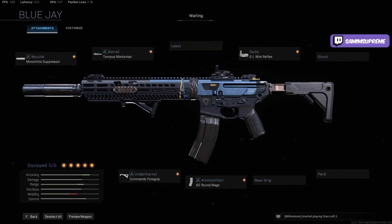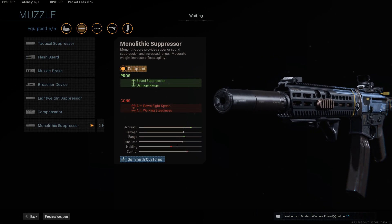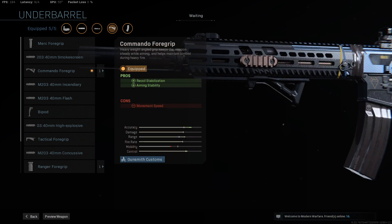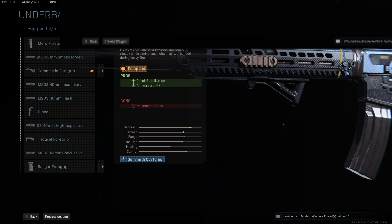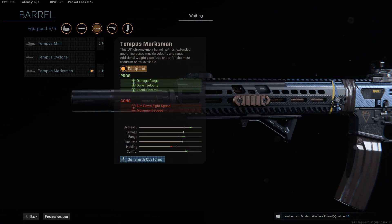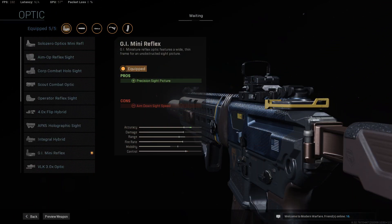This is the most common M13 build in Warzone and we're gonna use that today. It's optimized primarily for range, aim down sight speed, and recoil control. The Monolithic Suppressor extends your effective damage range by roughly 10% and hides your position on the minimap when you fire. The Commando Foregrip Underbarrel minimizes your side-to-side recoil so your only concern is to counteract the vertical kick. The 60 round mag size is definitely Warzone standard, especially in trios and quads. The Tempest Marksman Barrel increases effective damage range by an additional 30%, increases bullet velocity, and enhances recoil control. Last but not least, the GI Mini Reflex Optic — this is optional — for a more aesthetic aim down sight look with very minimal sacrifice to aim down sight speed.